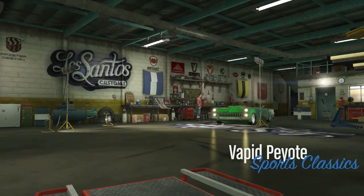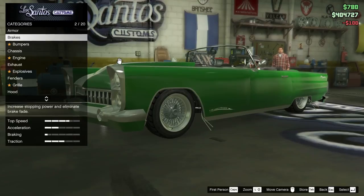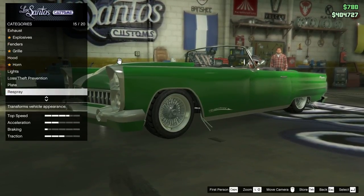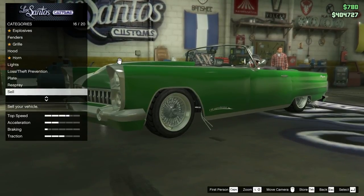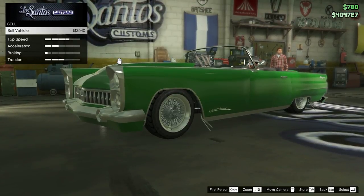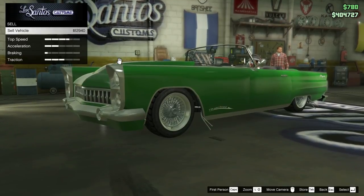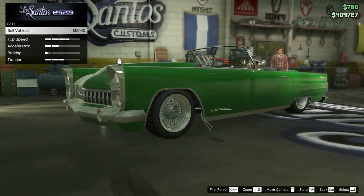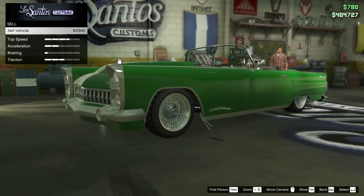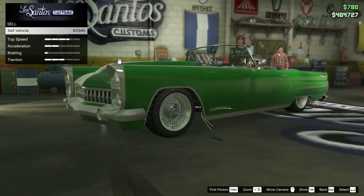The last car in the Gangster Territories is the Vapid Payonte. This is actually the most expensive car you can get in the gangster territories. These prices will vary depending on what discount they have at Los Santos Customs. It is still one of the most expensive gangster cars you can get. It does look nice, but unfortunately it can't be turned into a lowrider — at least not at the time of making this video.